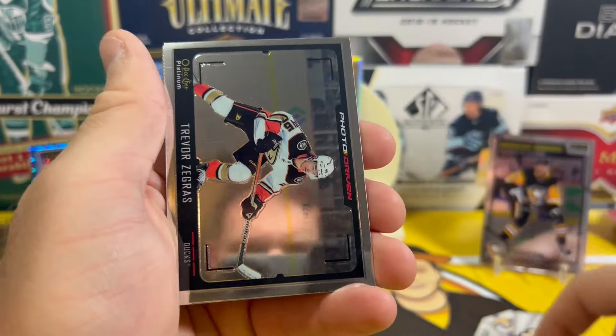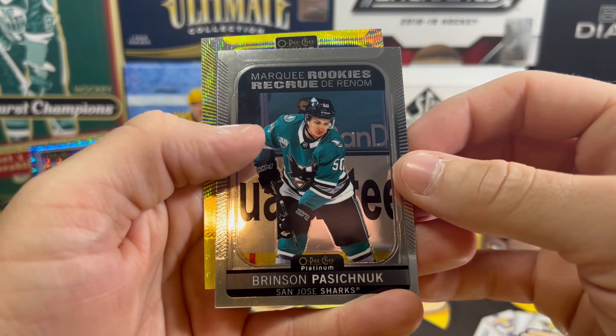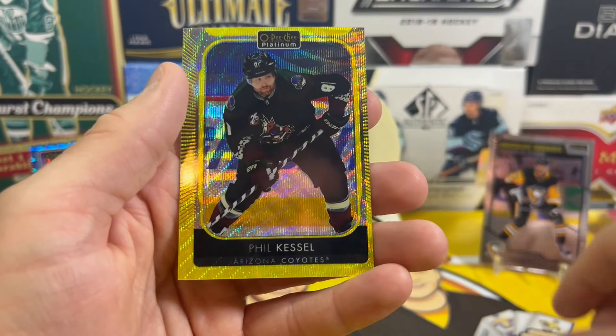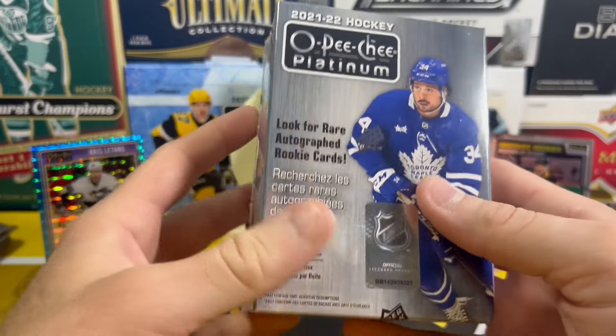Phil the Thrill on a card, Trevor Zegras on the photo driven, Brinston Paaspon Oak on the marquee rookie, and another Phil the Thrill on the yellow neon. Alright, blaster number three.